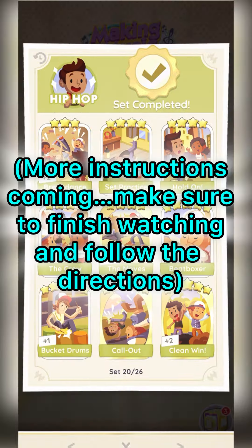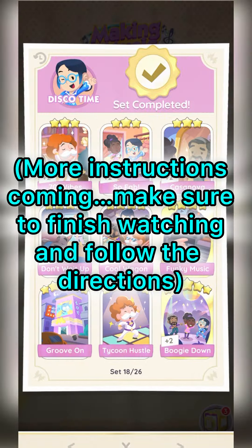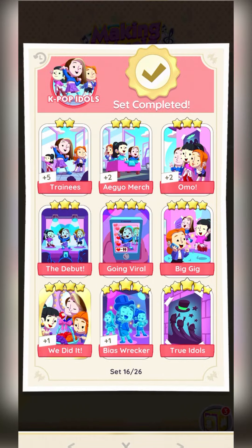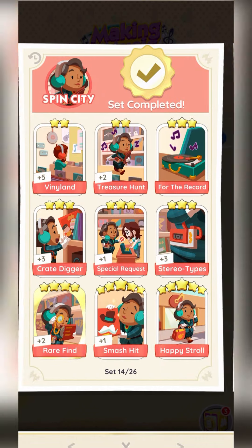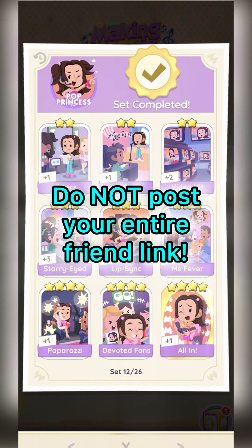Here's what I need you to do: comment what sticker it is you need, and also paste your friend link from Monopoly Go into the comment section with the sticker that you need. I'm going to randomly pick a couple people tomorrow morning and send them the sticker that they need if I have it.